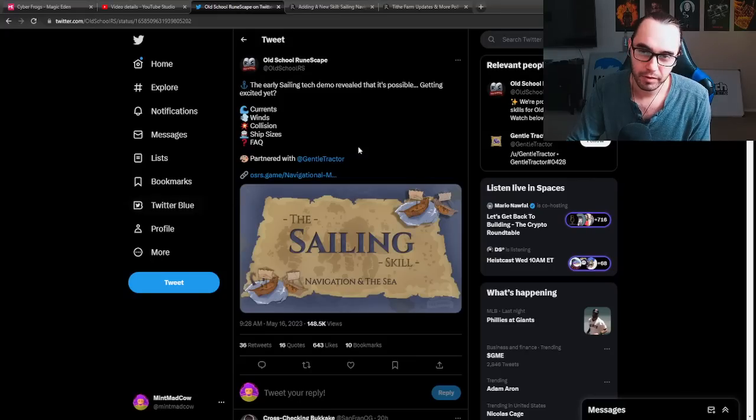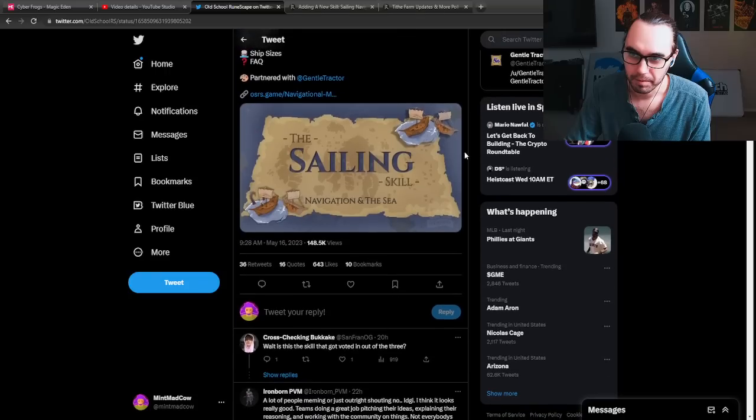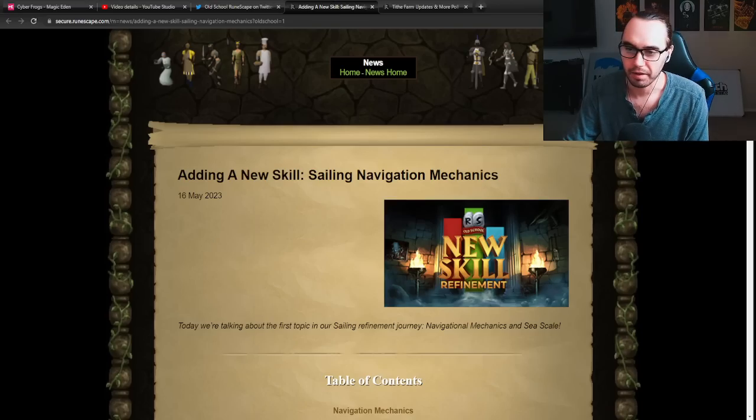This is straight from their tweet that they just put. They got a little emoji — Currents, Wind, Collision, Ship Size, FAQ — partnered with Gentle Tractor, who I'm not sure who that is, but maybe helped make the blog. And they just posted a beautiful sailing blog.